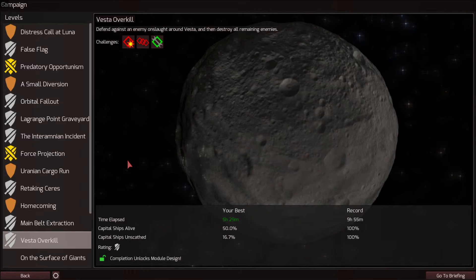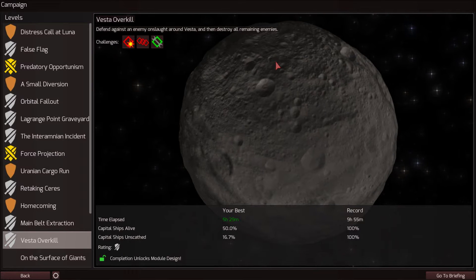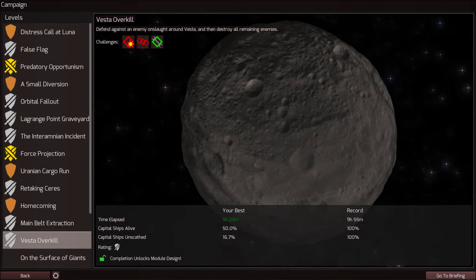What's up YouTube, my name is Rudy and welcome to Let's Play Children of a Dead Earth. Today we are doing Vesta Overkill — we need to defend against an onslaught of enemy ships around Vesta.